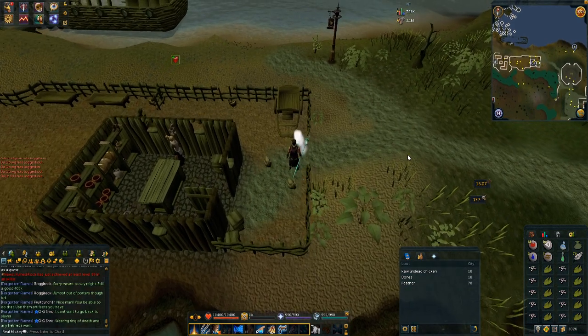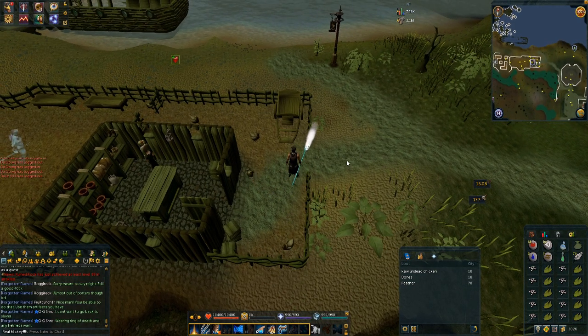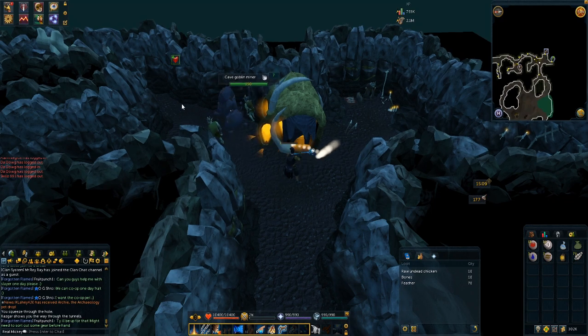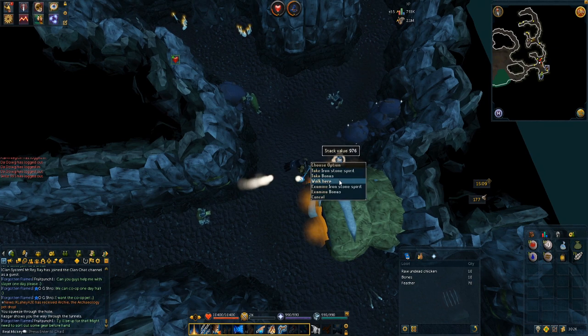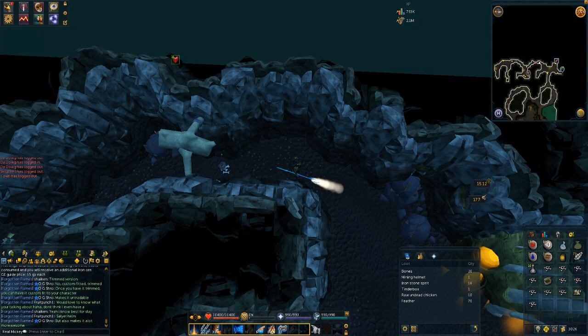The next monster is going to be cave goblin miners in the Lumbridge mining caves, so we'll make our way there. We're at the goblin miners now — obviously they're only going to drop ores and that, so it's not going to be the best task. Let's get these ten done. That's the ten cave goblin miners complete, and the next monster is going to be goats in Nardah.